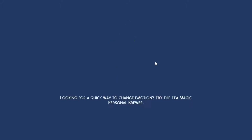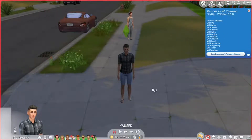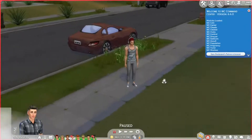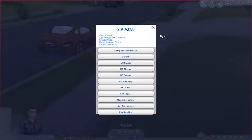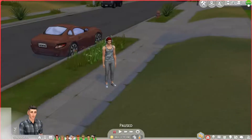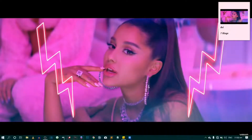We're here in the game and as you can see we have version 6.6.0, which is the current version. If you click the Sim you will see the MC Command Center button. We're going to exit because we're going to download the new version.